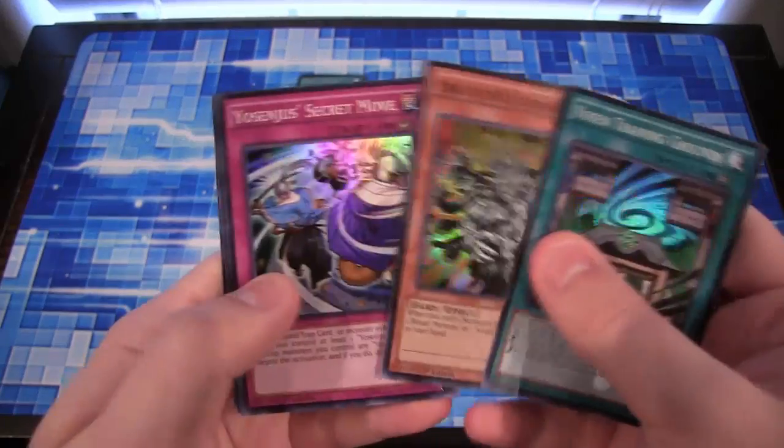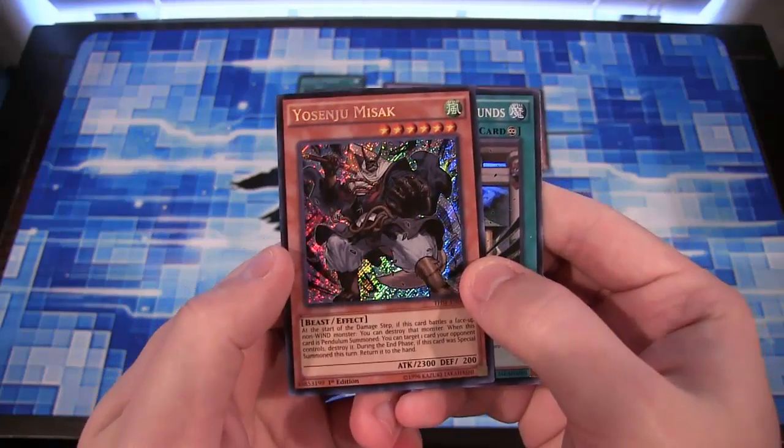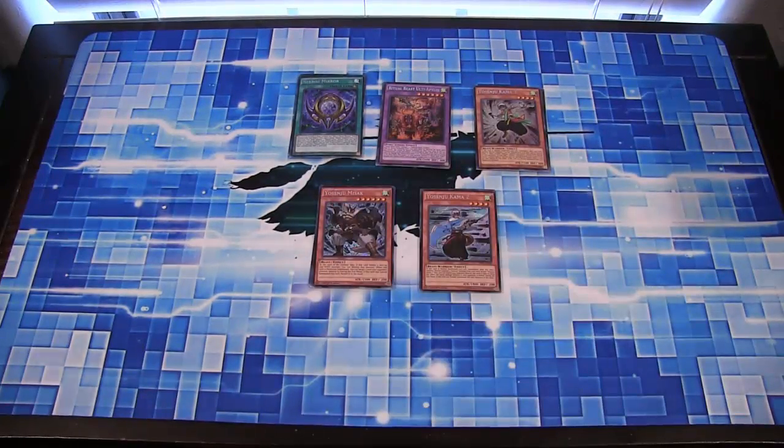We got the Training Grounds. Manju. And Yosinju Masak. Unfortunately not Yosinju-1, right? Or Baronic — or even that Baronic card.